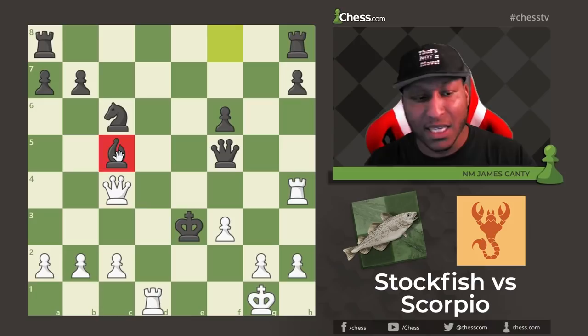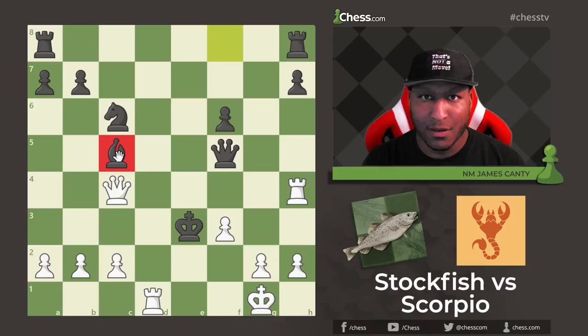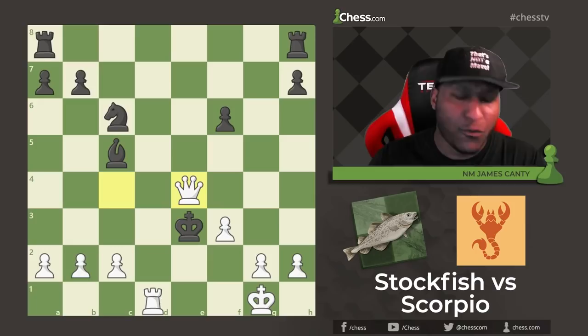After Bishop C5, because he's like if I'm going to move my King I'm going to do it with check — can you finish it off? Here it is: Rook H4 check. He ends it right here. Rook H4 — what do you even do? It's forced. Queen takes E4, and then Queen takes E4. Mate.